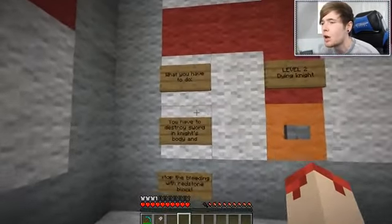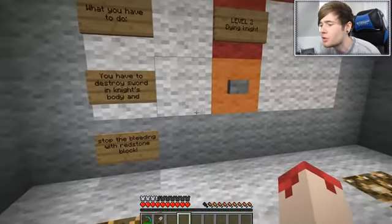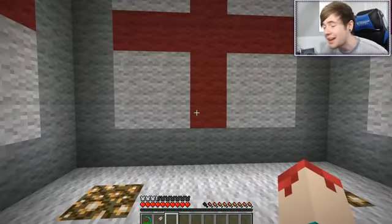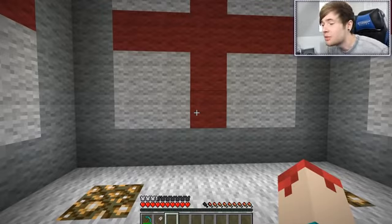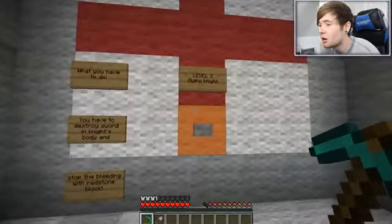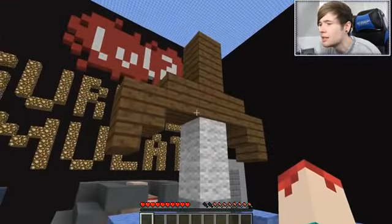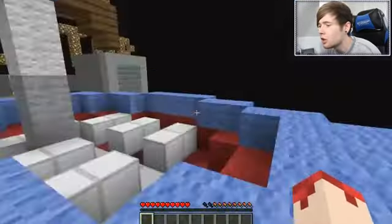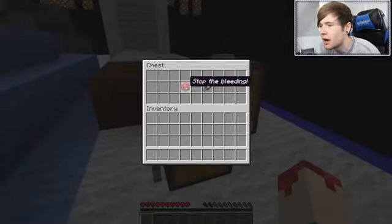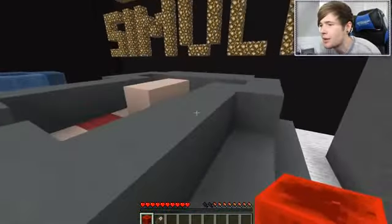Okay, level two: Dying Knight. What you have to do is destroy the sword in the knight's body and stop the bleeding with a redstone block. I've still got my scalpel and my pickaxe ready to go. I don't think anyone — maybe in medieval times, but no one now — gets operated on with a pickaxe. Let's go to level two Dying Knight. Alright, I lost my stuff. Let's have a look at this guy — oh geez, he definitely got completely stabbed. Oh man, let's go and see him. Here's the knight.